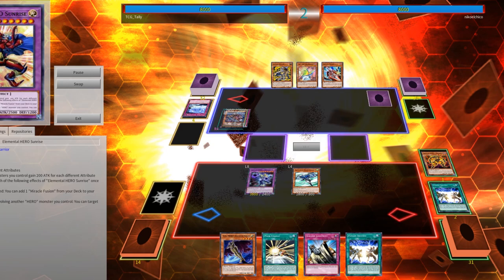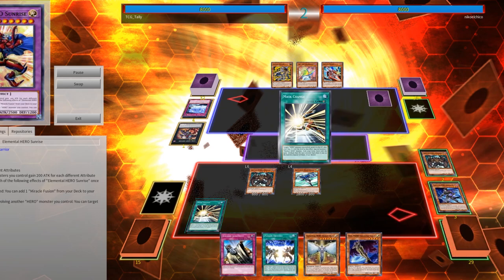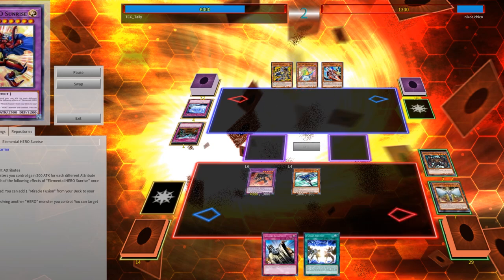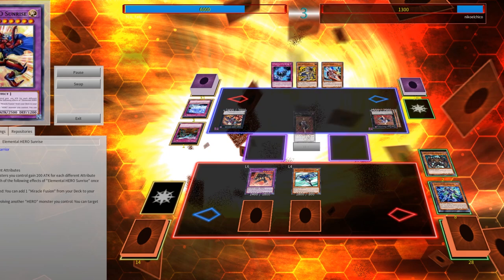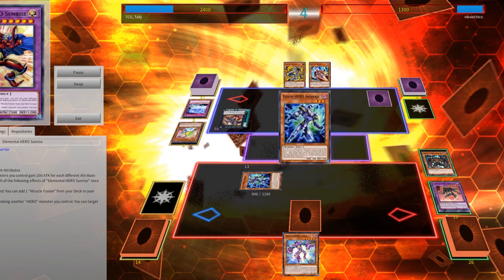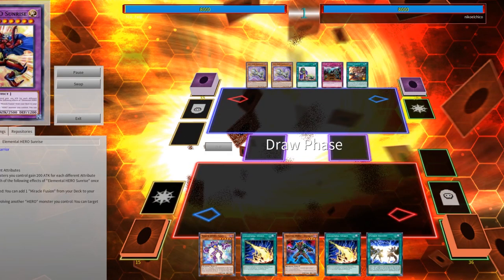You've got to understand what your opponent is doing and why. Are they making you go first even into game 2? Then assume they're going to side in board-breaking cards. Say you want to set up Dark Law — is it right to shotgun it? Probably not. Leave a dark monster on field; if they've got Dark Ruler No More and they hit your Dystopia or Sunrise on field, then use Mask Change because that won't impact your Dark Law, and you're still able to get it off — interacting on your opponent's turn both passively (no graveyard) and actively (ripping a card from their hand with Dark Law).